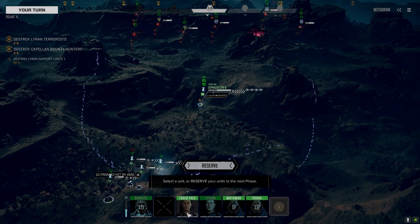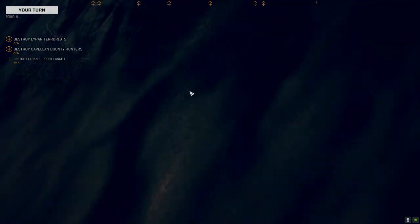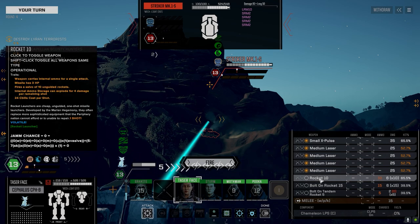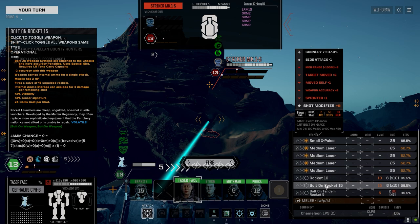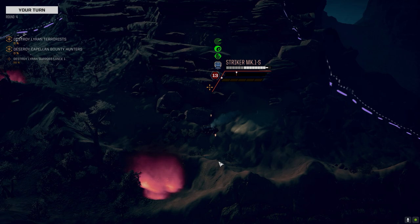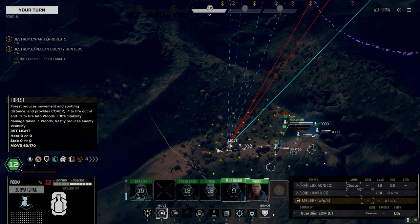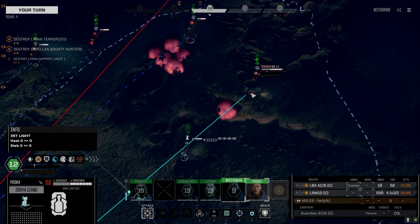Now we should be able to get the Cephalus on that guy. Let's just stay out of the sight range of that Halopolis. Go after this vehicle — we should be okay here. I don't think the Halopolis can move far enough to engage, and it is overheating too. Actually this vehicle's got a lot of armor. I was going to say we can shoot everything and hope we get a kill. But maybe we hold on to the rocket packs for a little later. Not bad — a couple of solid hits, X-pulse hit which is important.